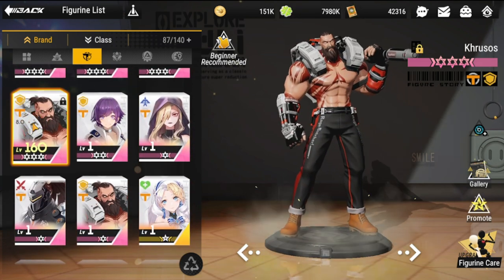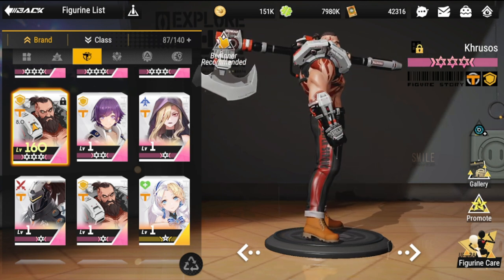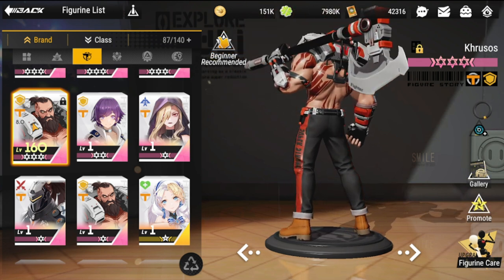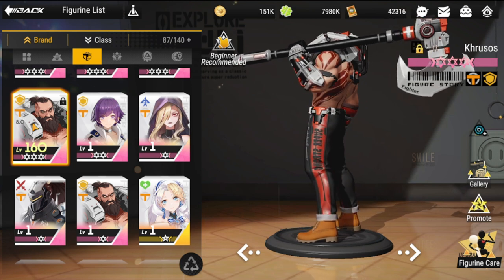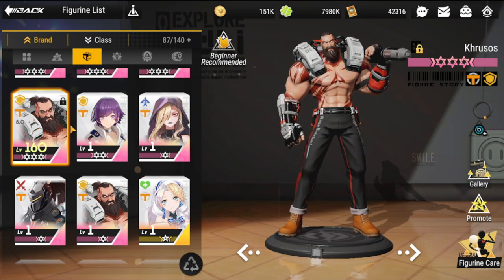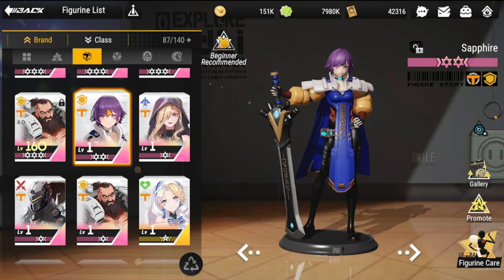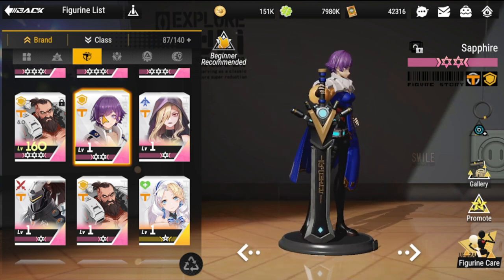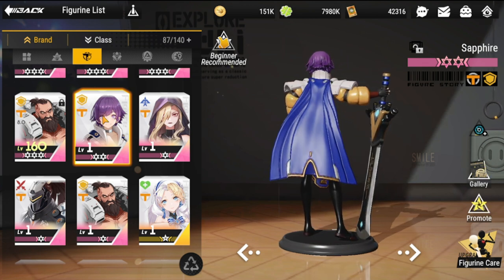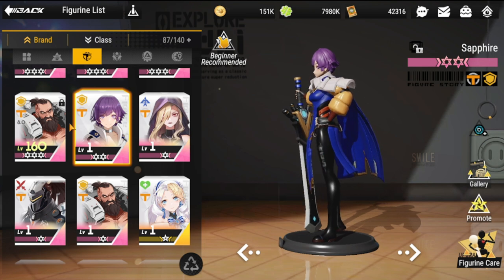Your frontline is most likely going to be Krusos, because most of your frost units belong in Tenma. I'm creating this team based on a Tenma theme. Krusos is your main defender. Keeping this free-to-play friendly, your next defender is Sapphire, but if you have Megan you can definitely use her — I put her as an alternate just in case. At a high level, Sapphire will definitely do for your team.